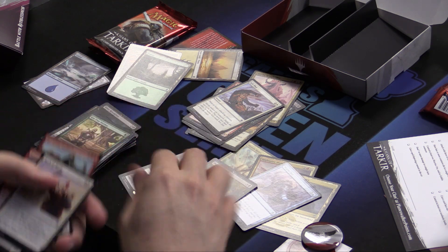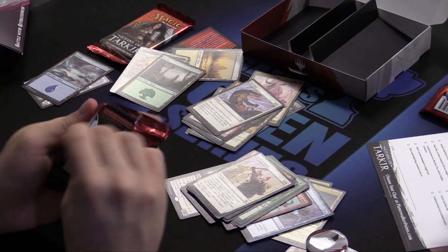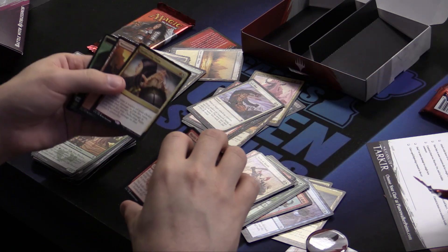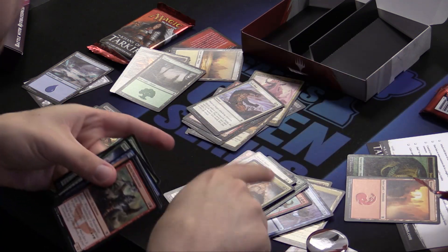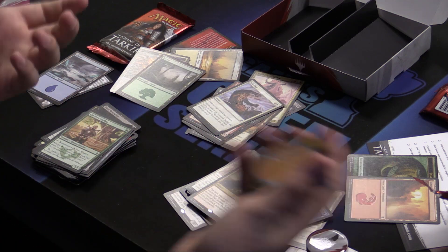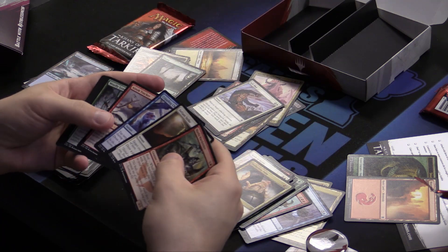This pack was a Jeskai pack. You can't win them all, kids. Deflecting Palm! It's a Jeskai pack. I wrote about this card in my article. This kind of effect is really cheap — it's two mana to fog their guy. Let's say it's a five-powered guy — not unreasonable. You fog the five, you deal them five, and then they're dead.